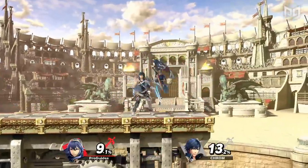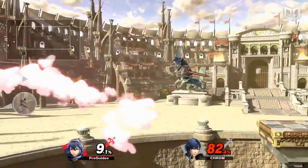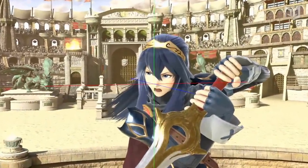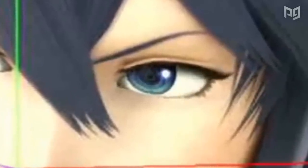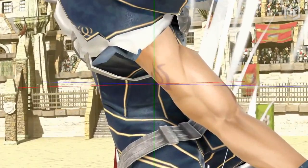One of the greatest Easter eggs in Smash Ultimate is actually one that existed in Smash 4. Ultimate's visuals are so detailed, but at the speed that the game plays, we almost never stop to take a closer look. Doing so at Lucina, however, will reveal that she actually has a symbol inside of her left eye. This symbol is the Brand of Exalt, which in Fire Emblem Awakening marks Lucina's royal bloodline. This detail is so small that you'd never notice it without zooming in as much as possible, but it's been there the whole time.